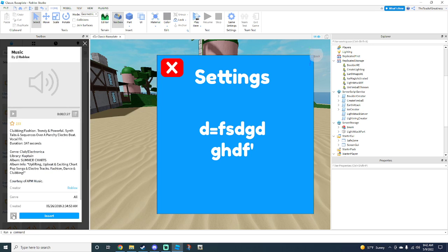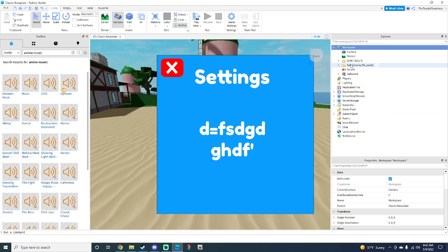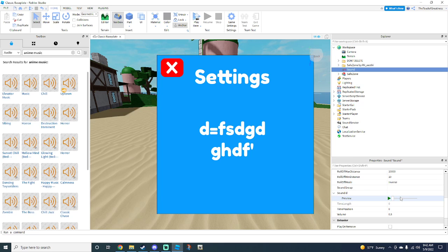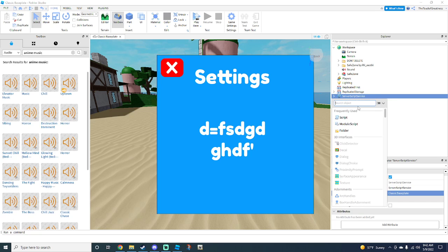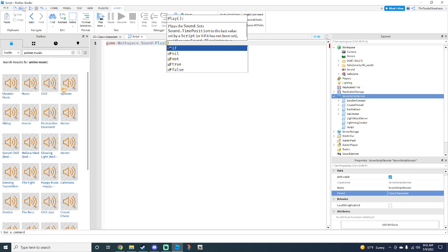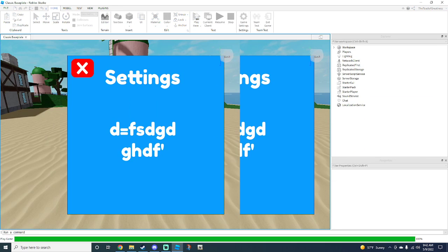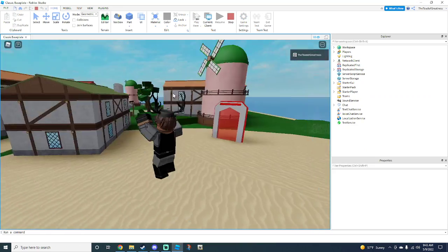Get whatever music you want. Go into Workspace and add or find a Sound object, then scroll down into Properties. You'll see 'SoundId' — paste the ID in there and click the green arrow. It won't play while we're in game for some reason, so we need to add a script. Click the plus, add a Script, and type in: game.Workspace.Sound:Play() — and it should work. Yep, it works!